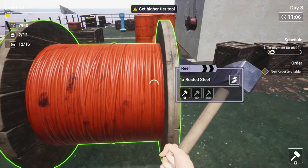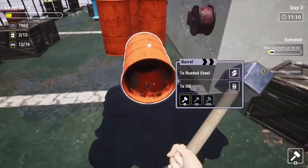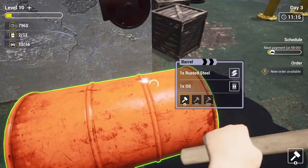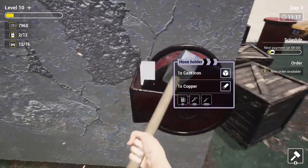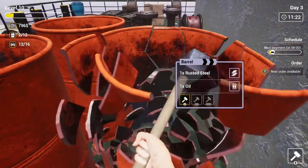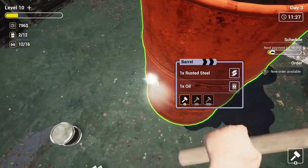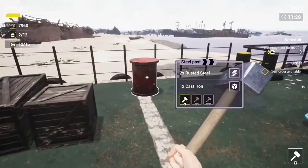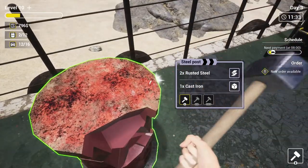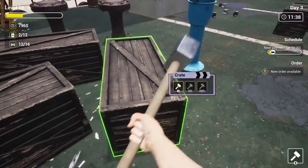My tool doesn't break it. How do I pick up the puddle? Oh, we need like a mop. Can't take that off. Need a better tier.